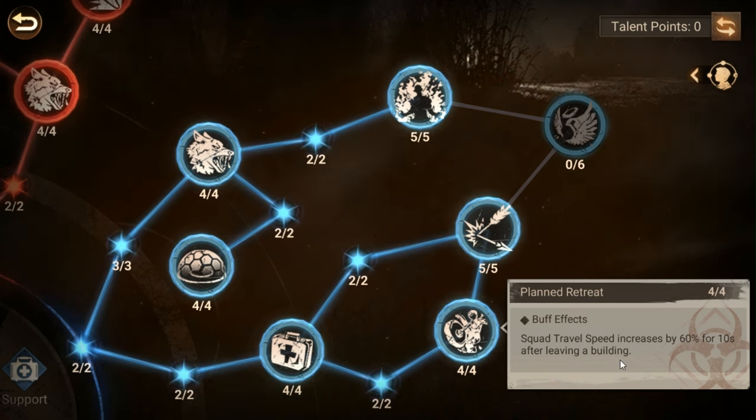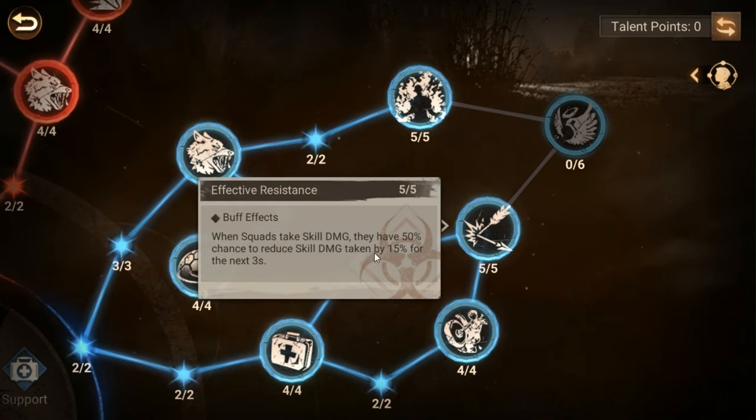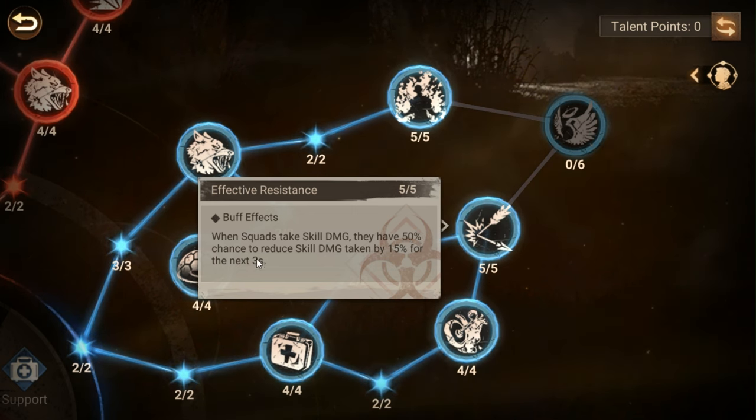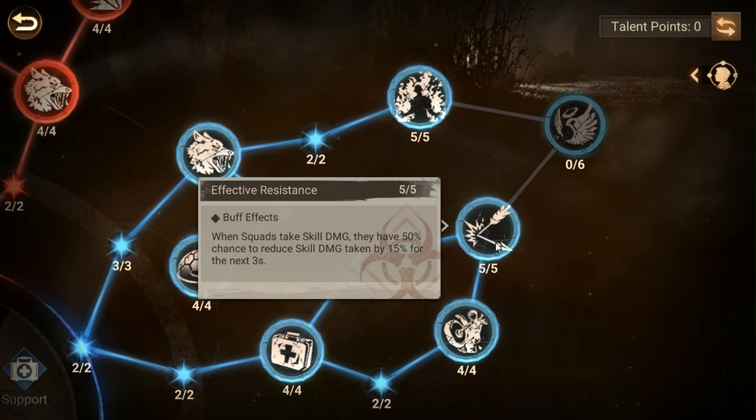The travel speed increase is handy when you're hopping between buildings that are close together to get in and out of fights. When squads take skill damage, they have a percent chance to reduce skill damage taken by 15 percent for the next three seconds. This does apply to AOE damage, and while it doesn't stack, there's no timer on it — so as soon as it takes skill damage and another hits, it can reset that three-second timer. It's a very handy survivability skill.